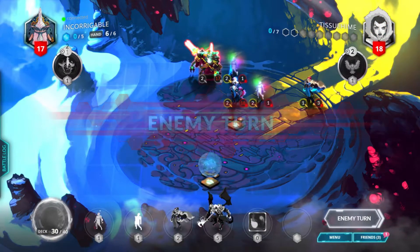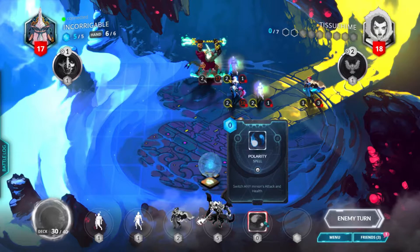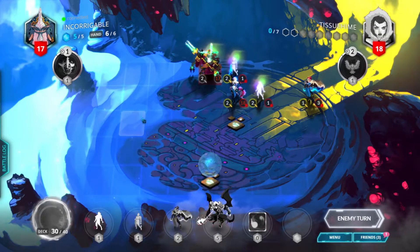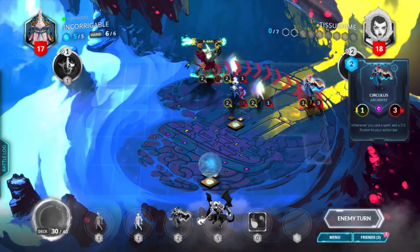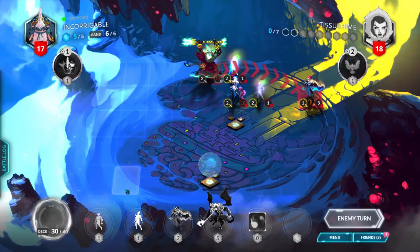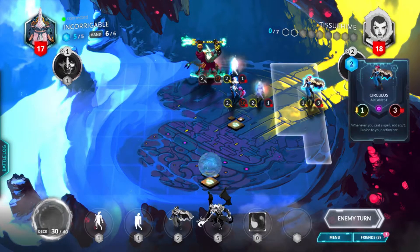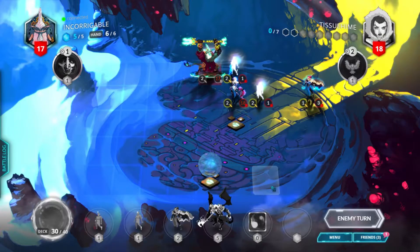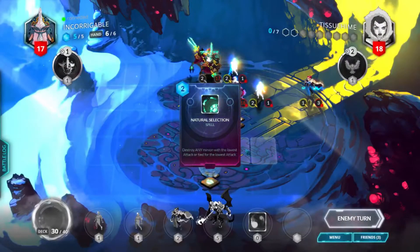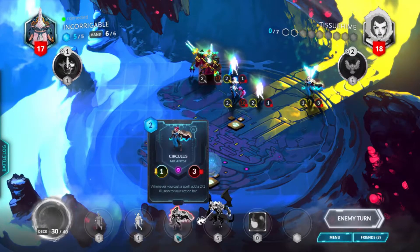We got another Circulus. Not much we can do. We can do a Trinity Wing after we play an illusion. Bye bye Circulus — that's not good. We need to get a board state quickly if he's gonna just keep removing my things. Natural selection — Ripperoni Circulus. We have another one we can play, but we need to do more things.